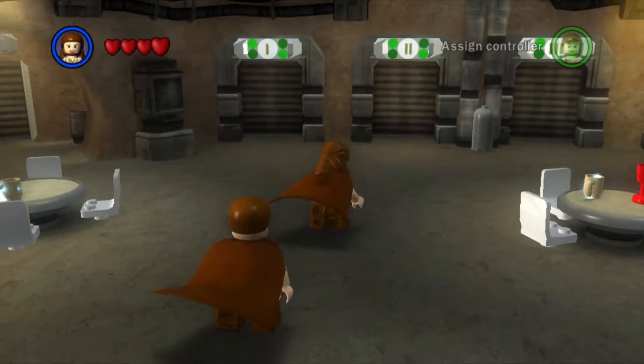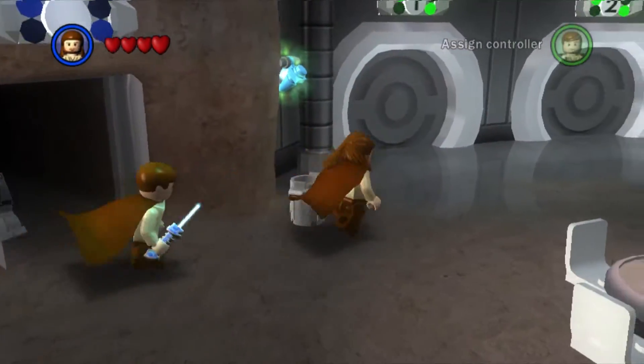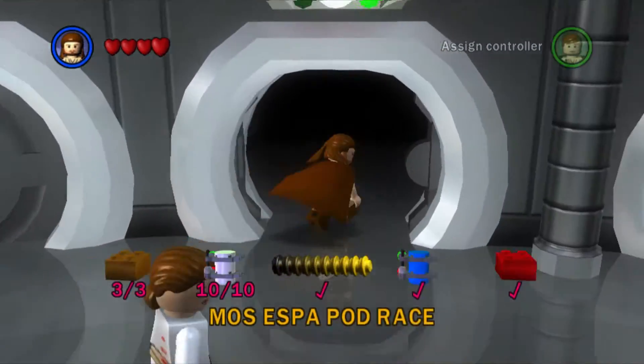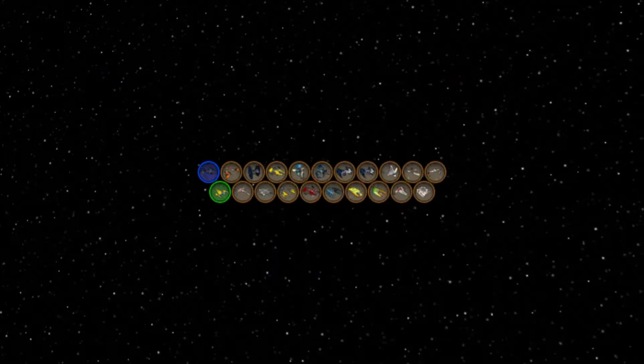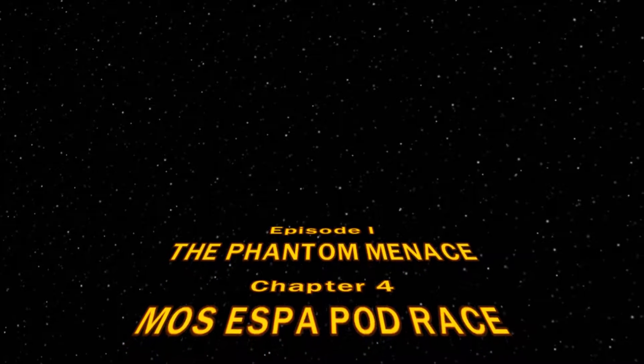Hello everybody, welcome to LEGO Star Wars: The Complete Saga, level four — trying to get every stud. This level is super easy because it's a vehicle level, probably the easiest vehicle level. You can use every ship you've unlocked in any vehicle level. I'm gonna get them all with multipliers on, so this will be a super fast episode.